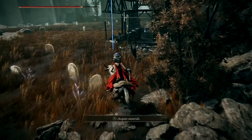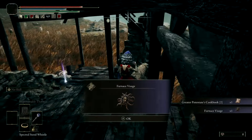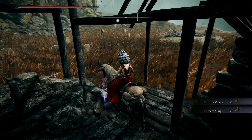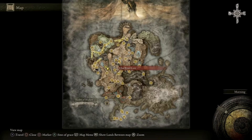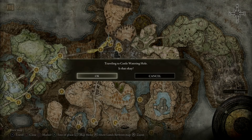All we need to do is drop down here and you'll see the burndown hut. One of the items on the floor on corpses is the cookbook. From here you want to go to the castle watering hole site of grace, which is outside of the Shadow Keep right here.